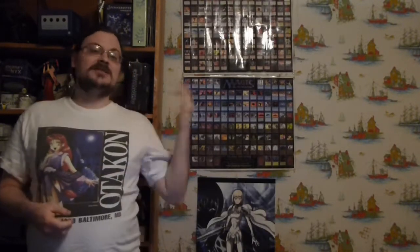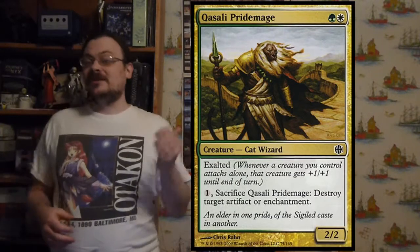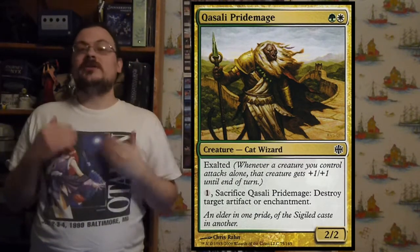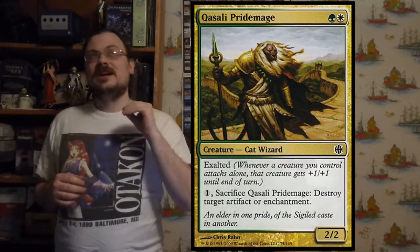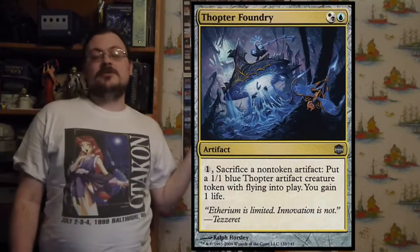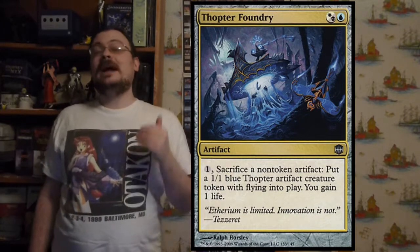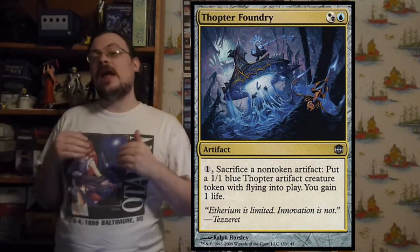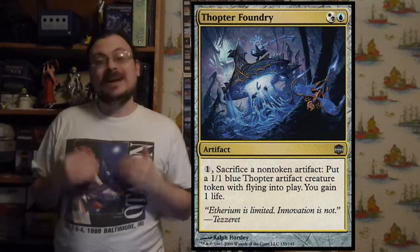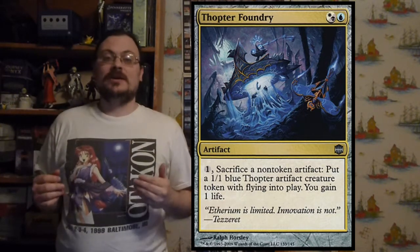Qasali Pridemage has Exalted, and for one mana you can sacrifice it to destroy target artifact or enchantment. Another pretty popular one for its versatility.